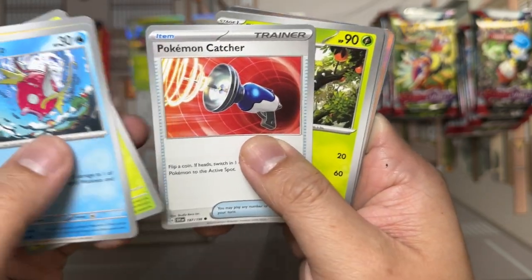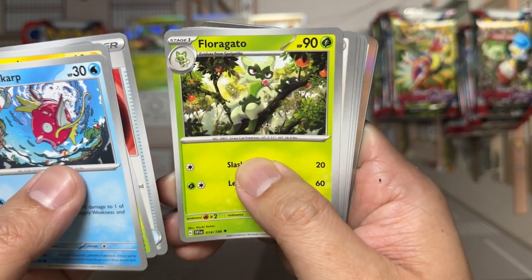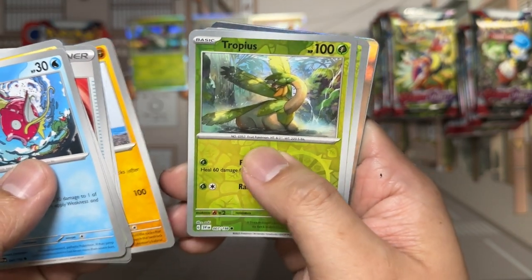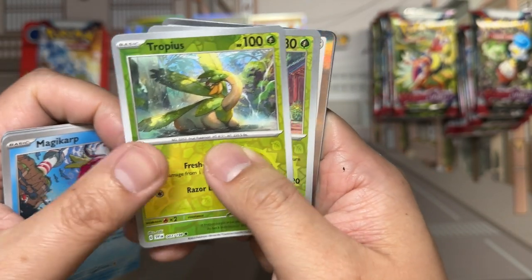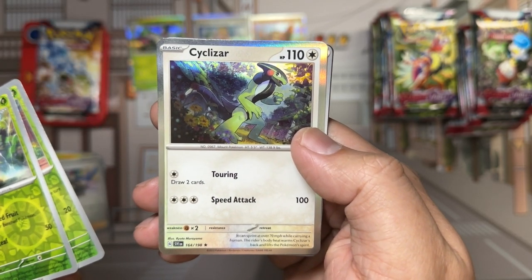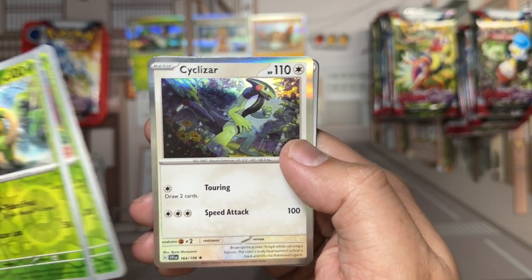Pack contents: Magnemite, Tarantula, Pokémon Catcher, Florigato, Zangoose, Stonejourner. Reverse in Tropius and Scatterbug. And our foil rare — Cyclazar.